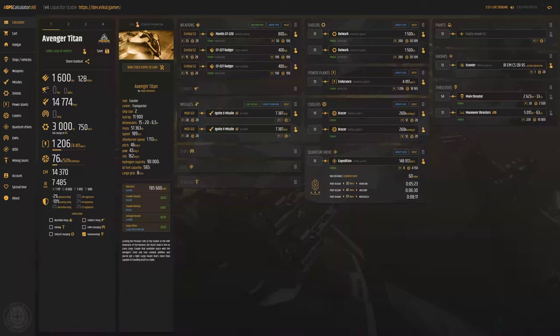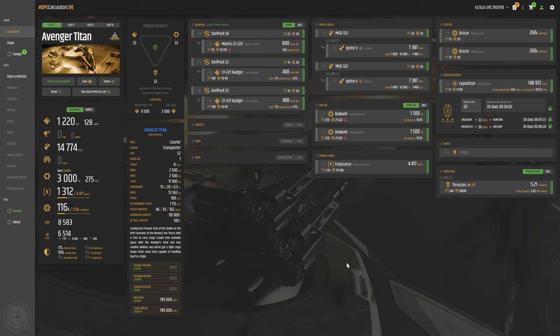Welcome back to Fistic Java Save the Universe, episode 55. We're not here to do a ship review today — we're going to be talking about urkel.games, specifically alpha 3.16, and we're going to discuss systems and weapons for this patch using both the current version of urkel and the new version with the capacitor priority stuff.